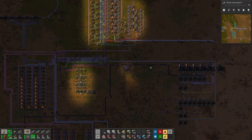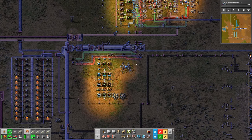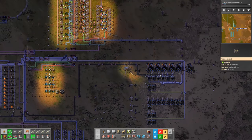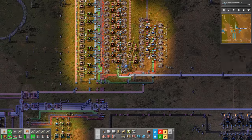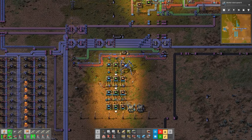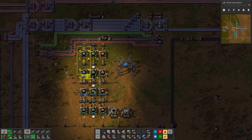In between the episodes I made sure to plan out everything necessary in order to start with the Megabase today. I basically took everything apart that was our factory. I only kept the oil stuff and exchanged the factories on the top with circuit factories. I even beaconed them up because I needed a lot of circuits to build this module factory which is making one module per minute exactly.